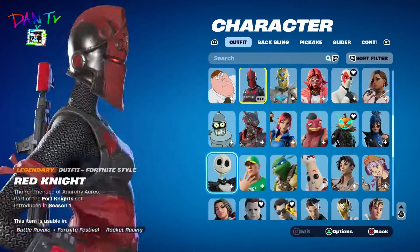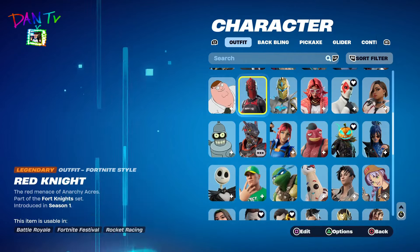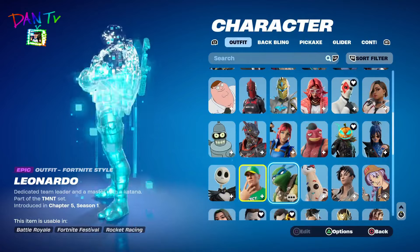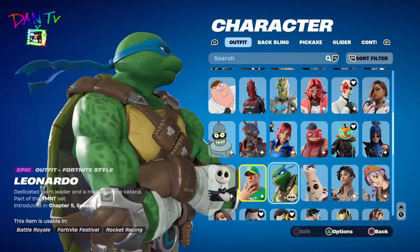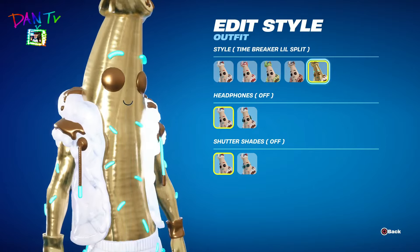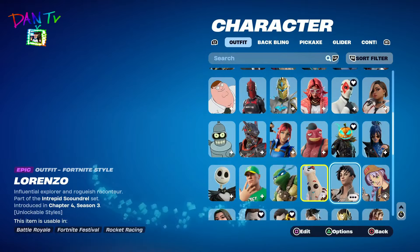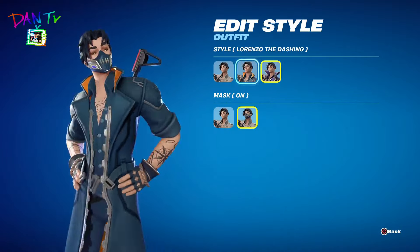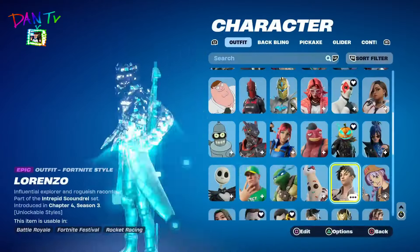We have Jack Skellington. And John Cena. We have Leonardo. Little Split — also with all the super styles. Also with his super style. Lorenzo — I like this style, the evil version. This makes him look evil, I like him.